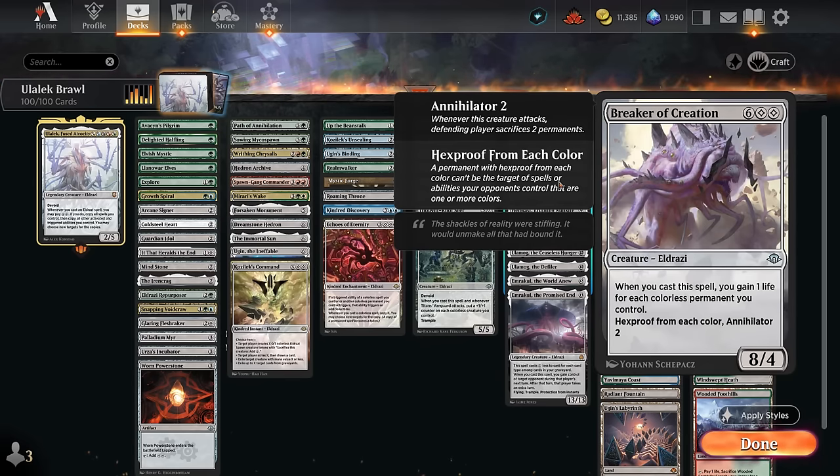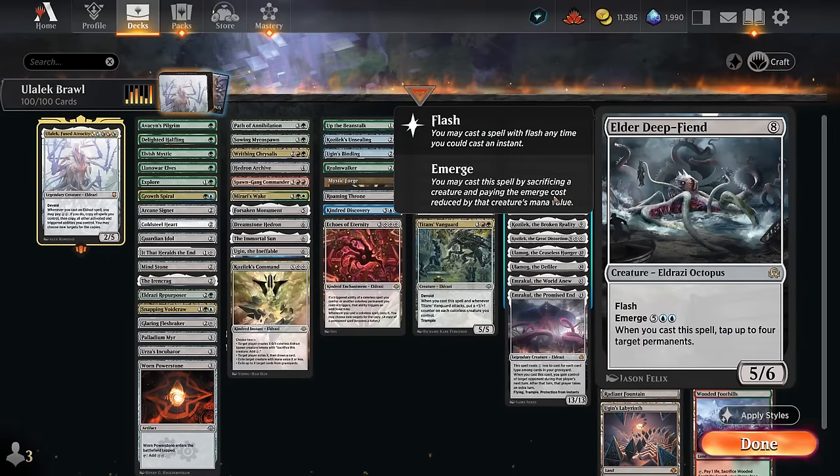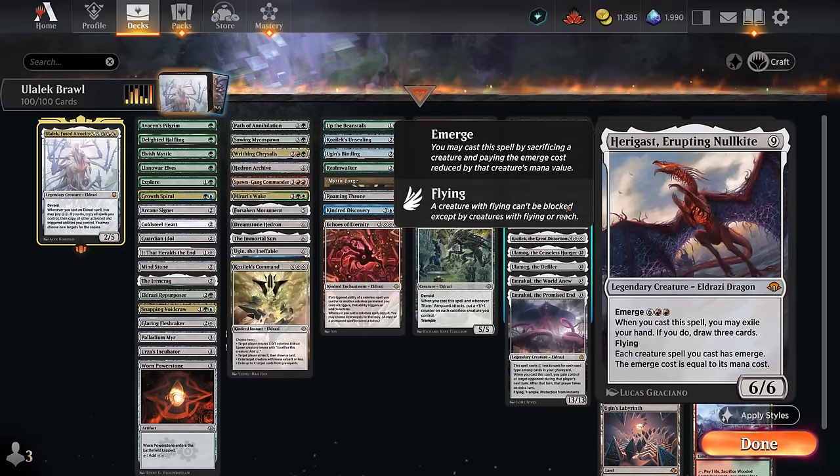Breaker of Creation can gain us a bunch of life, has Hexproof from each color, and Annihilator 2 — especially alongside Roaming Throne making the opponent sacrifice four permanents when it attacks. Elder Deepfiend is one of our Emerge creatures requiring a sacrifice, but we can play it in the opponent's upkeep to tap down their lands, ramp artifacts, or creatures so they can't do much in their turn. There's also a Legendary Dragon — a 6/6 that says whenever we cast it, we may exile our hand; if we do, draw three cards, and each creature spell we cast has Emerge with its cost equal to its mana cost, letting us cheat expensive Eldrazi into play.